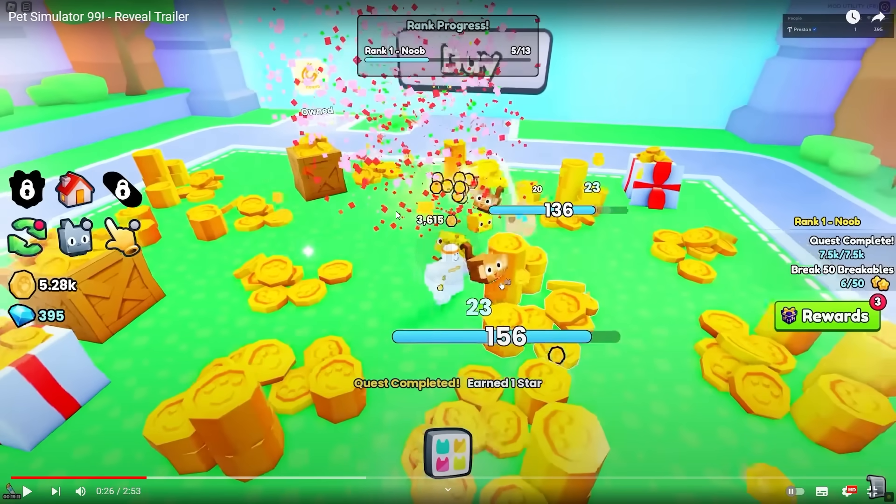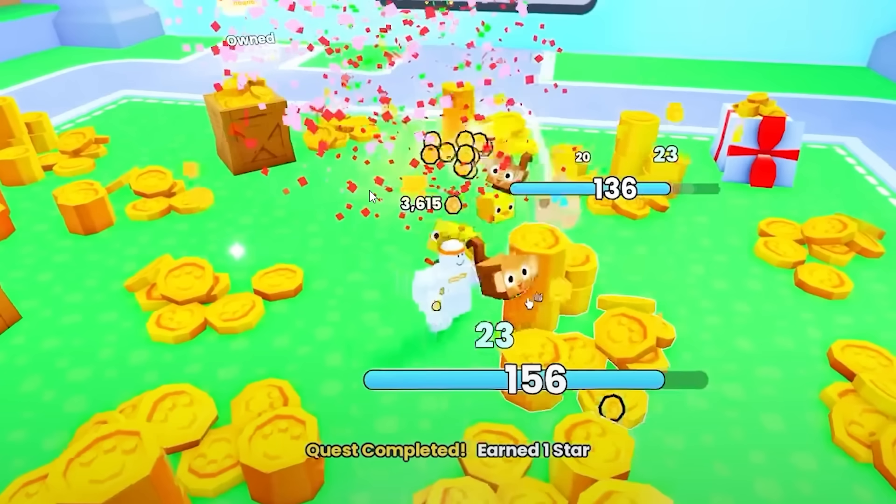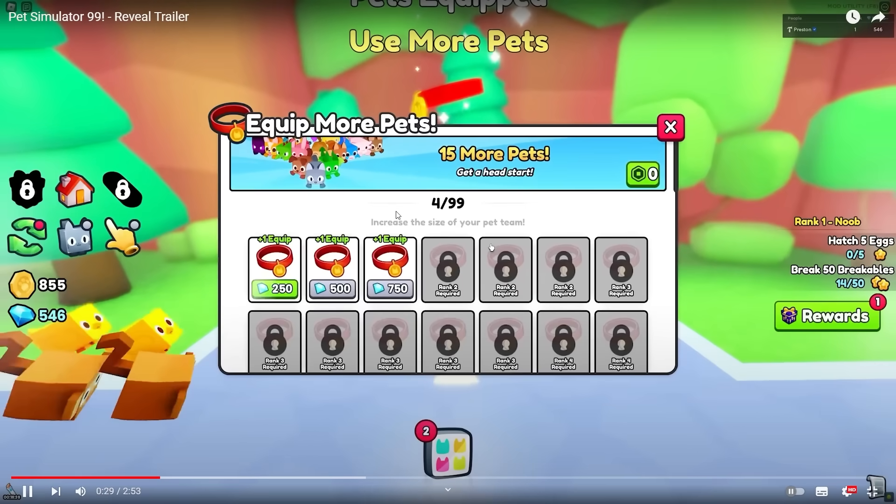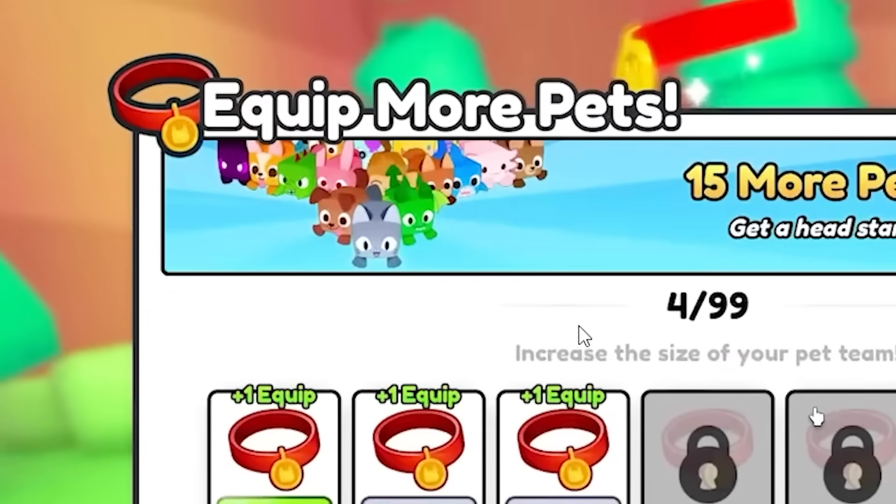The graphics seem to be much more cute and cartoony — the explosions, everything is much more cute. He's smashing coins and — whoa — equip more pets machine! So for a start there is a Robux purchase thing here. Let's slow this down. This is the 'use more pets' machine, so it's kind of like an upgrade machine but just for more pets.